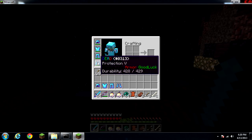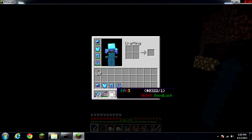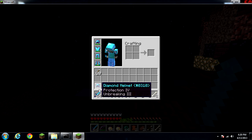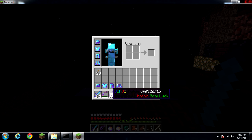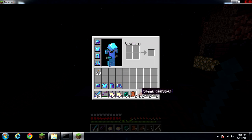As you can see, I put Protection V on all my armor — Protection VI, Sharpness VI, Power VI, all that stuff. I'll do a mod review on these too, on how to get lures and rename stuff, but it's pretty cool.